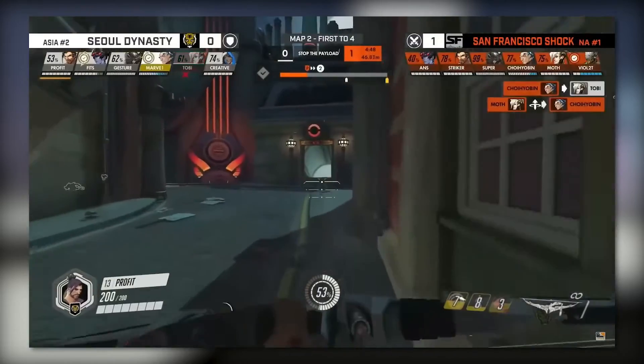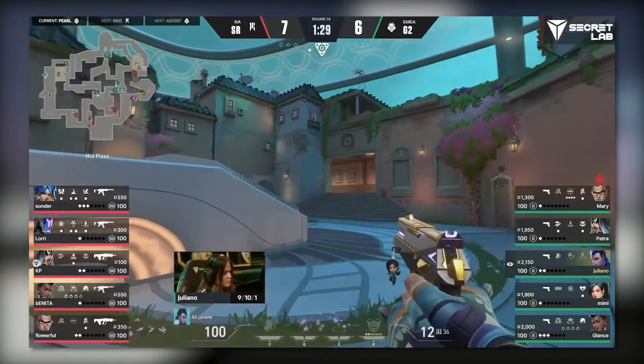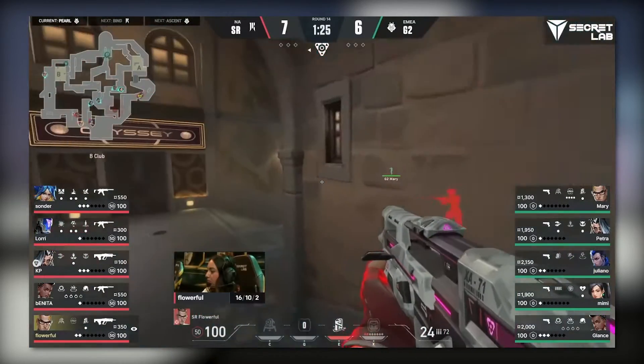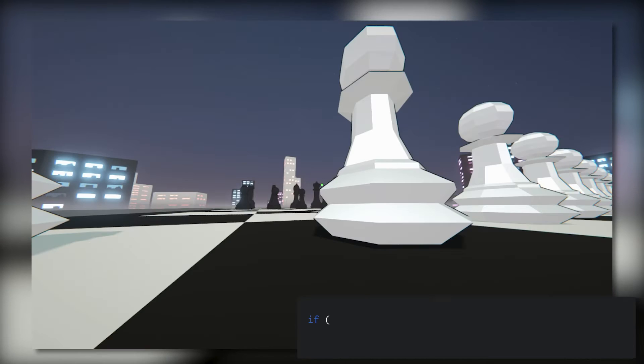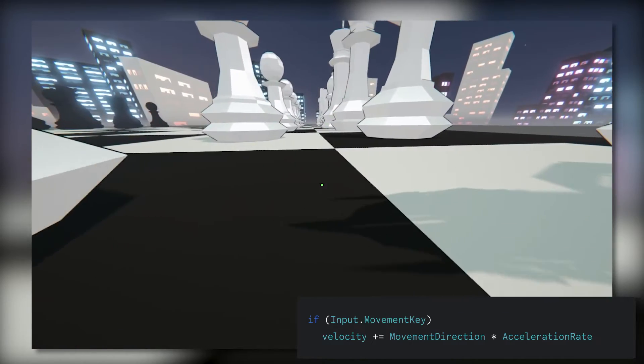This allows players who are moving left to immediately start moving right upon switching the button pressed. The alternative, what we'll be going with, is acceleration-based movement. You'll find varying implementations of this in Counter-Strike, Valorant, and a number of other games. Instead of setting the player to their full movement speed right on input, we instead gradually add to their velocity — we apply acceleration.